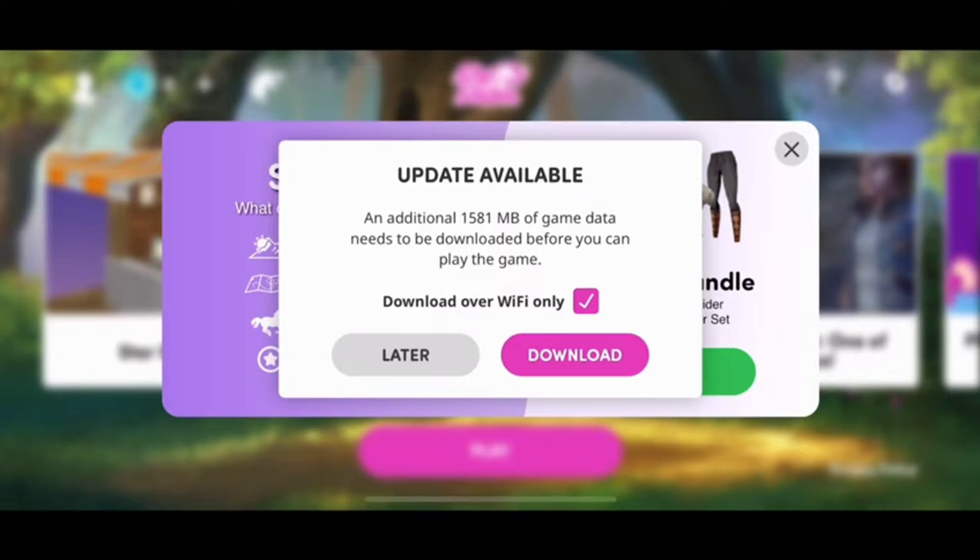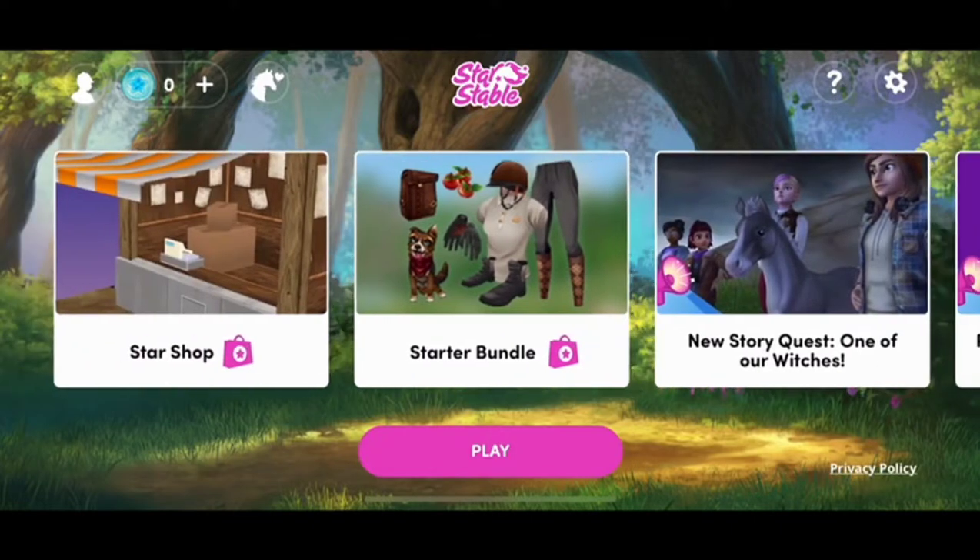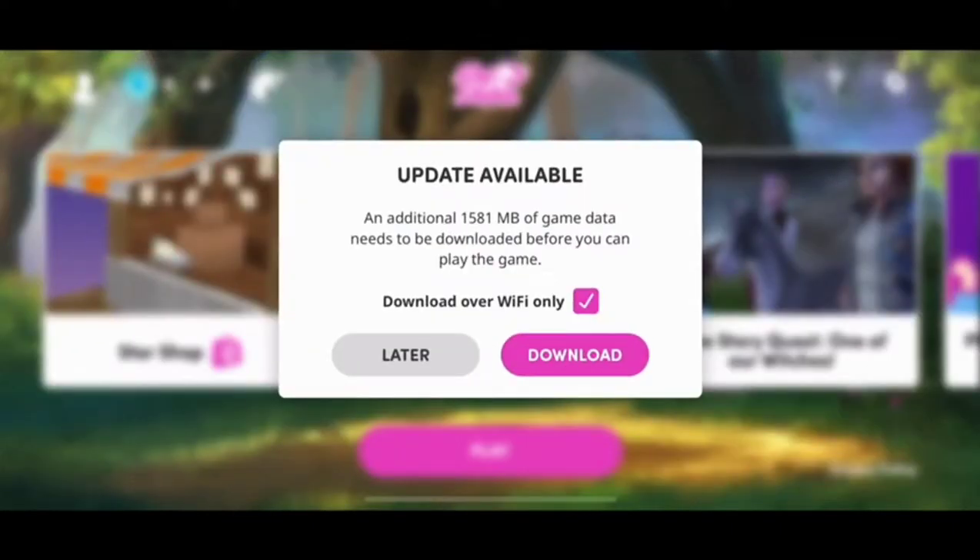Now it's time to play the game and it's asking me to download something — a plugin. We will download it and then we will be able to play.